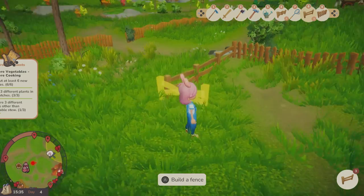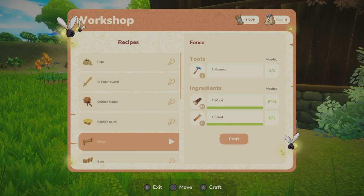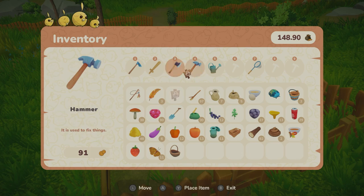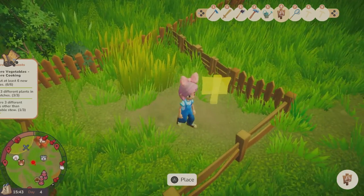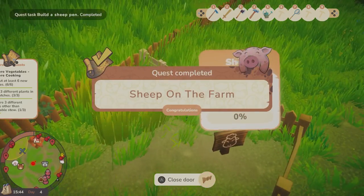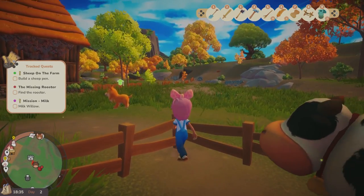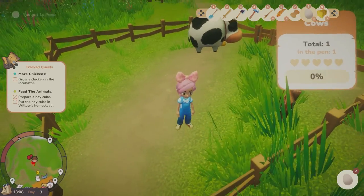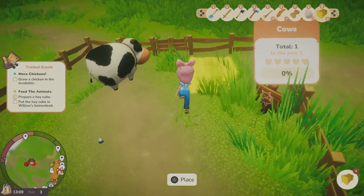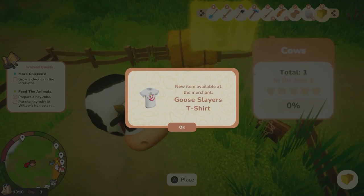There's fun attention to detail where, for example, you have three different ways of feeding your animals. You can either let them out of their pens to eat whatever they find, but that will risk having your crops getting eaten as well. Or you can throw them some food yourself, or maybe give them hay — and these are made by cutting down grass, drying them up for 24 hours, and then they're ready to go. It's these extra gameplay mechanics that make this game so fun to boot up and play in bite-sized sessions.